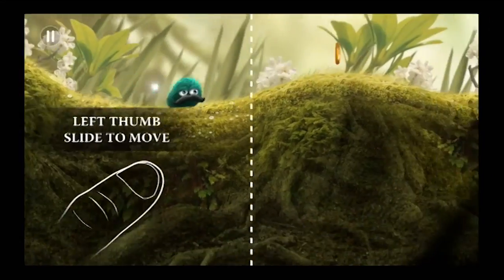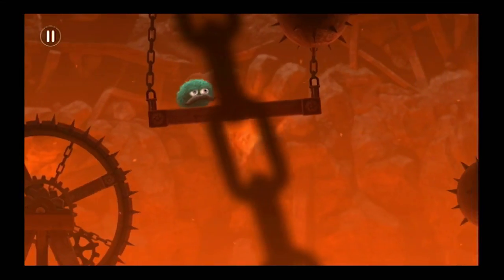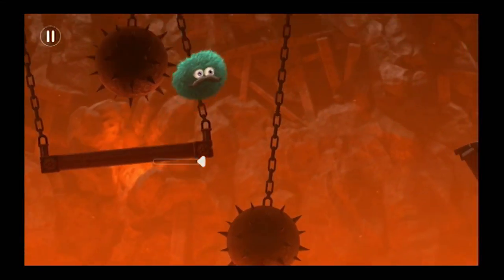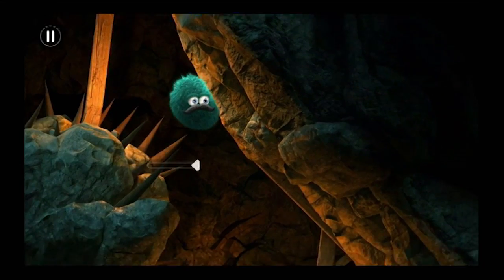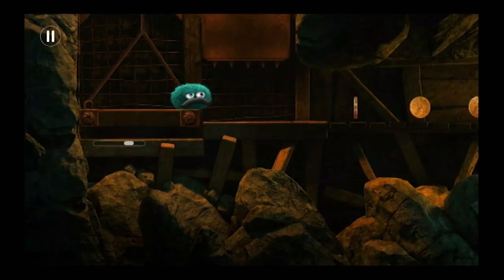The controls are fairly simple. You swipe the left side of the screen to move and the right side to jump and dive. I love how Leo's body puffs up every time he jumps. Me too, and that surprised look he gets in his face when he inflates. The fluid controls really come in handy for the well-designed platforming in this game. Leo slides, jumps and floats around, collecting his gold throughout the levels, all while navigating the harsh obstacles.